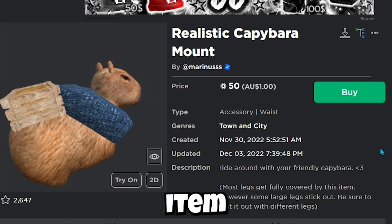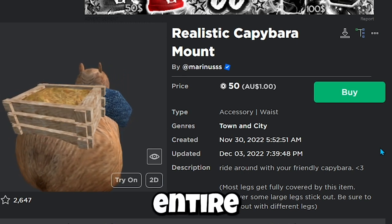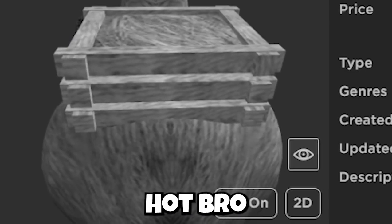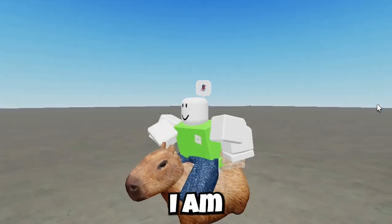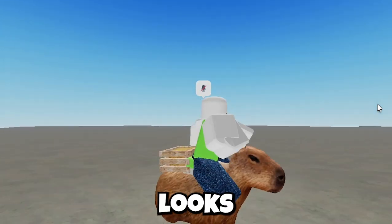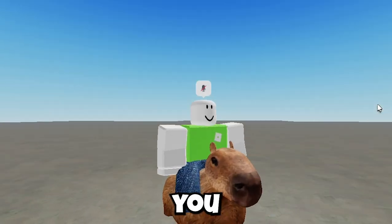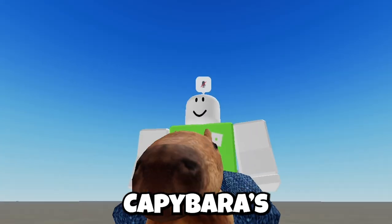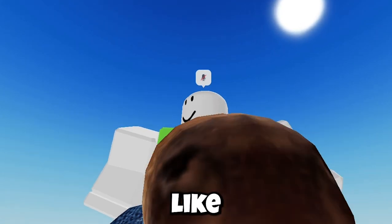Lastly we have the Realistic Capybara Mount — this is the best item I've ever seen in my entire history of being on Roblox. Capybaras are just so amazing. As you guys can see, I am riding this capybara — the legs make it look like I'm really riding it. You can see how cute the capybara is. Honestly, who hates capybaras? If you do not like capybaras, unsubscribe from my channel.